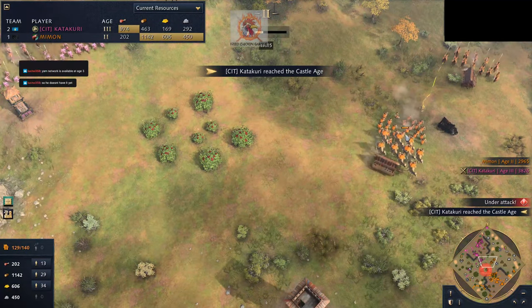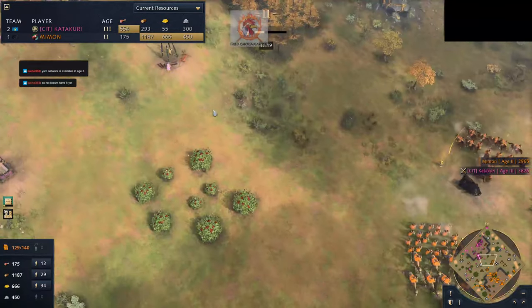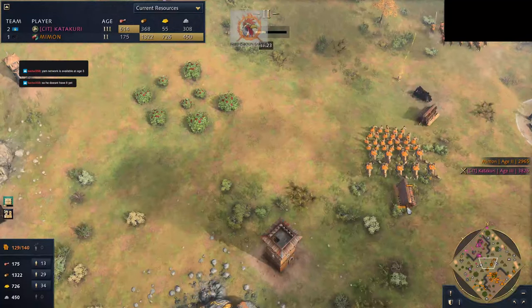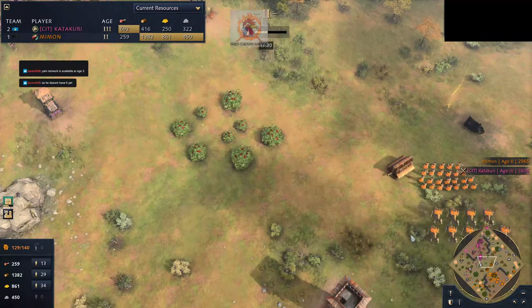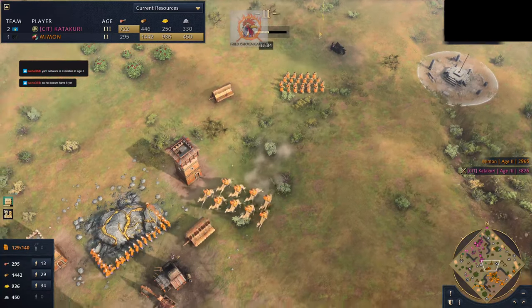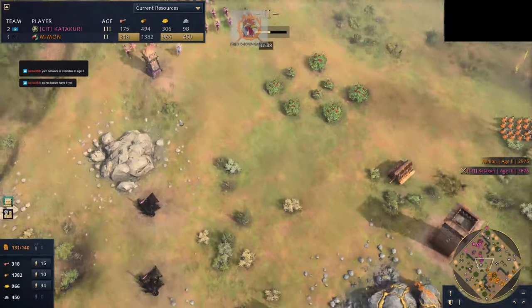Mimmon does have a ram. Keep in mind once he goes Castle, he can make siege with his infantry — that's going to be very useful. Though I don't really feel like siege is what he needs. Maybe mangonels — I feel like Catechori might also want to make mangonels, since Mimmon doesn't really have anything to kill them with. He doesn't have any horsemen or spears to kill mangonels with.